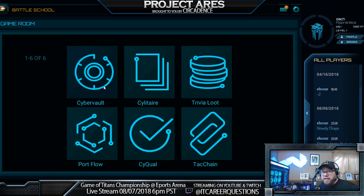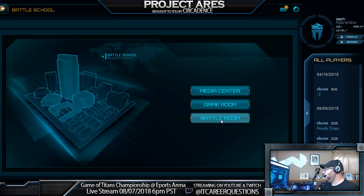In the game room, they have six different games that are all a lot of fun. For instance, trivia loot is much like Jeopardy — you pick a question for a certain dollar amount, and if you get it correct you win that money; if not, you lose it. Portflow is another fun game that lets you learn about ports, their numbers, what they do, and what they correlate to — you're matching everything and building a diagram. It's really actually a lot of fun.